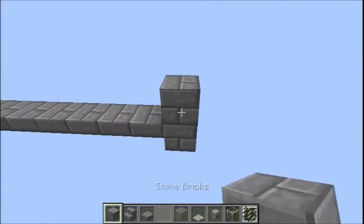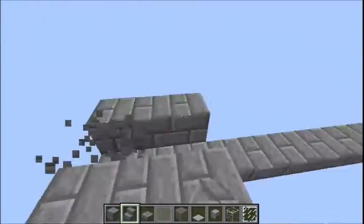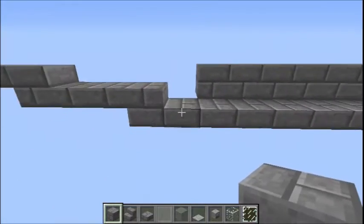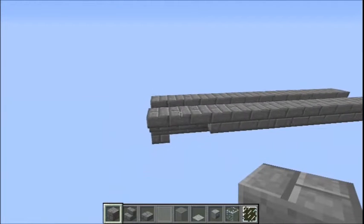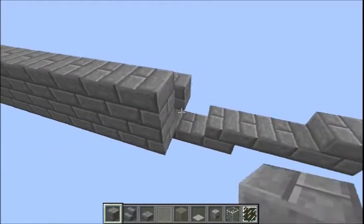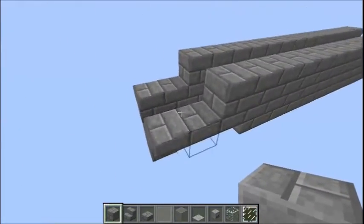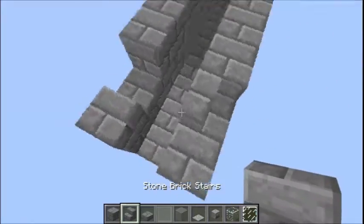Back at the front here, place lines of upside down steps three blocks long either side, and then behind these a line of stone brick blocks that ends two blocks before the end of the original stone slab line, as you can see. Obviously do the same for the other side. Now two blocks in from the front, place another stone brick block line and this time it's going to extend two blocks over the first. At the very first two front steps place slabs and then steps behind the slabs like that.